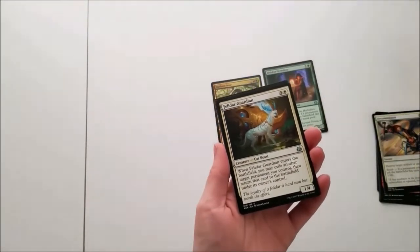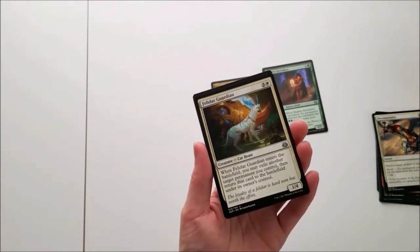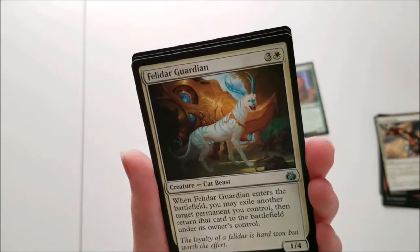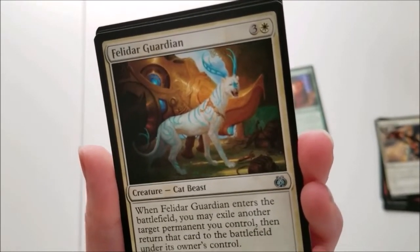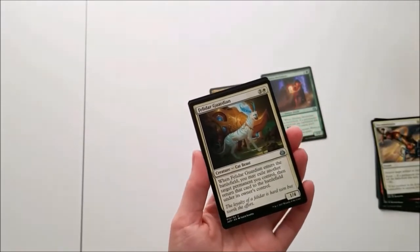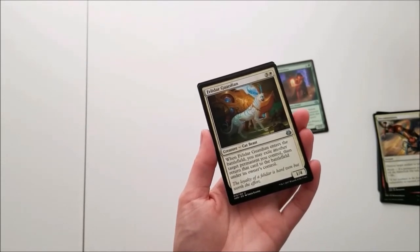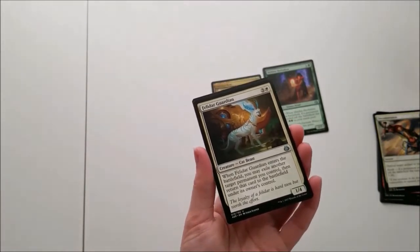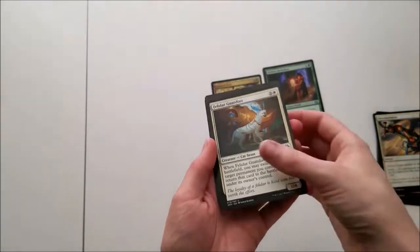I'm loving this! Felidar Guardian. It is 3 colorless and a white, Creature Cat Beast. Look at that art — I love it, that is just so cute. When Felidar Guardian enters the battlefield, you may exile another target permanent you control, then return that card to the battlefield under its owner's control. Nice. It's a 1-4. "The loyalty of a Felidar is hard won, but worth the effort." I want one of those so bad.